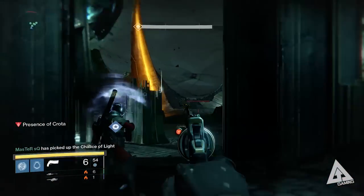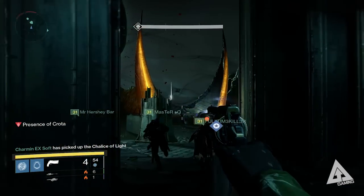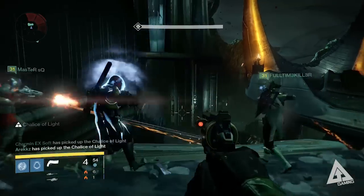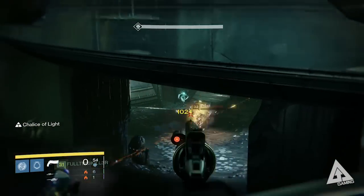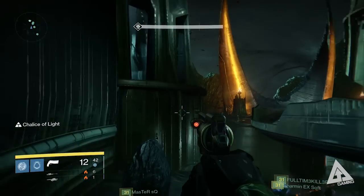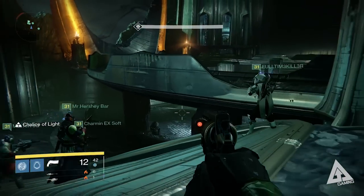After two bouts of damage Crota runs to the right, so stay and heal up. Healing is done through the Chalice of Light — an item in the middle of the room from the start of the fight. Whoever holds it can regenerate health. Pass it around your team by pressing and holding X. Importantly, make sure the sword bearer is always holding the chalice when running in, otherwise taking damage from Crota makes their job much harder.